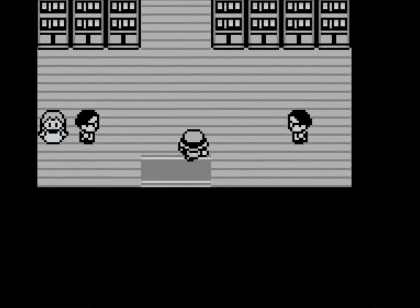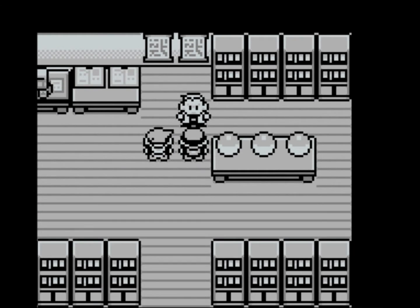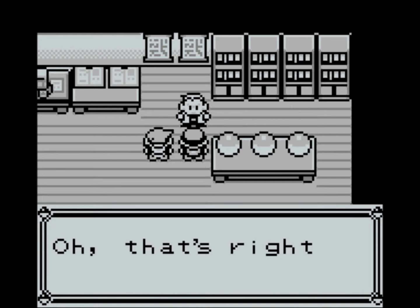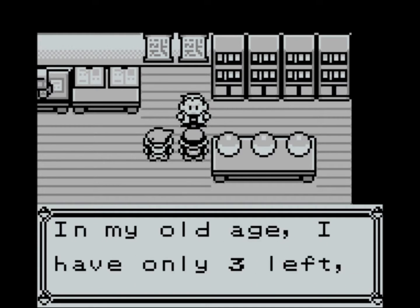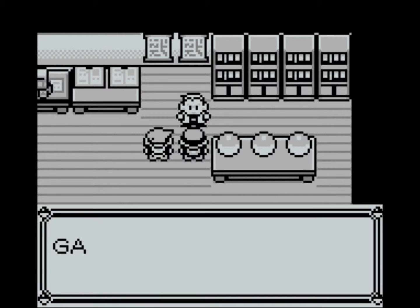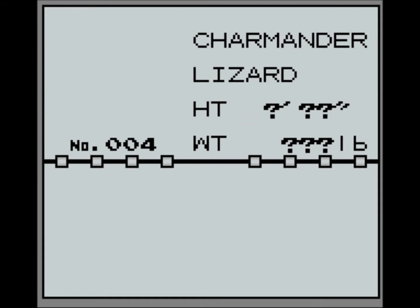Here we are in Professor Oak's lab. There's Gary as well — he just wants to know why he's there, always complaining. We find out there are three Pokeballs on the table with three Pokemon in them. Oak has traveled the world, so he's got three left, which isn't a great turnout, so we get to pick one.